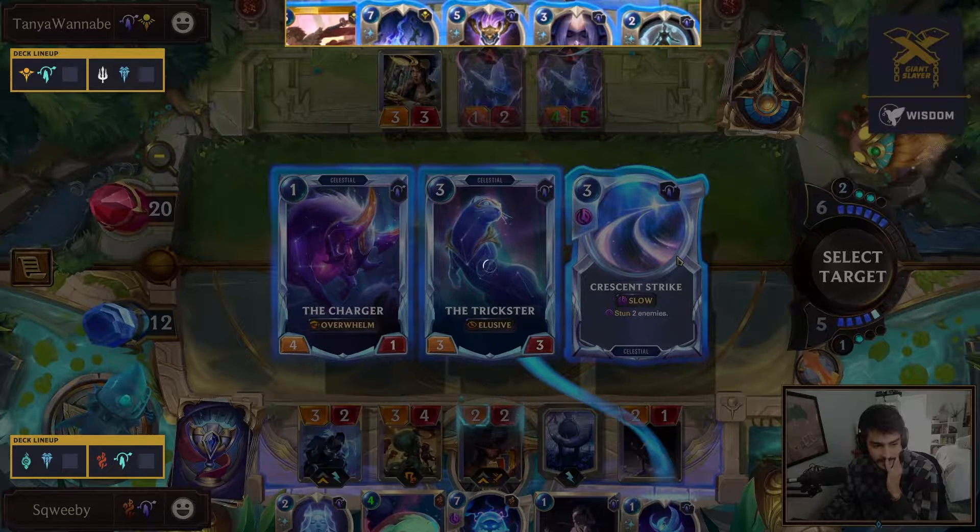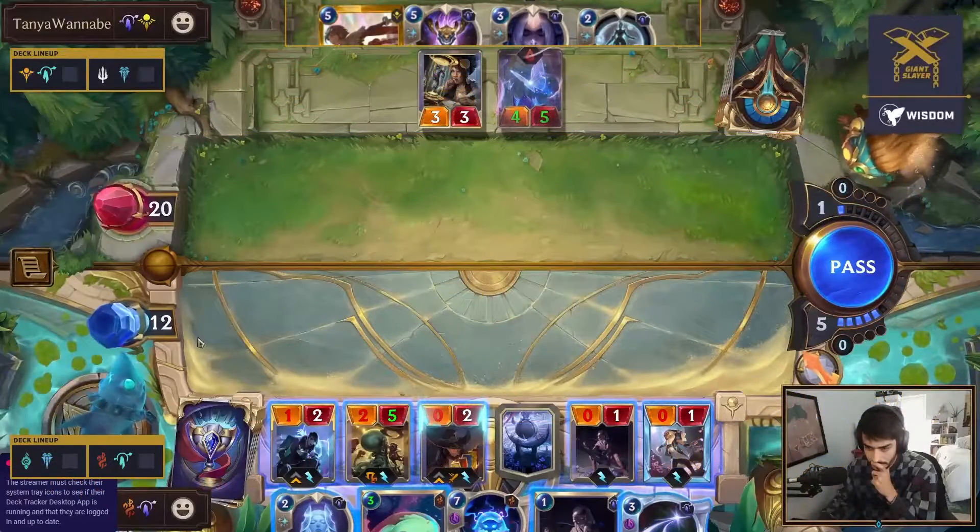Spirit Fire will also kill off the Spacey Sketcher and the other one-mana two-one - it is pretty decent there. It looks like we're having a little bit of lag on Squeeby's stream so we'll try to get a perspective in just a moment. Spirit Fire is a potential comeback opportunity, especially on this turn. Killing a Twisted Fate and an Aphelios - how much mana would you not pay for that? You'd pay pretty much any amount of mana.